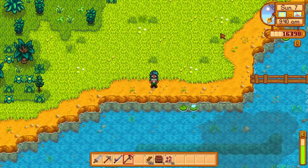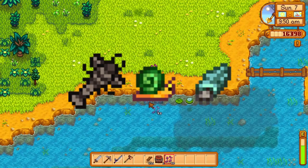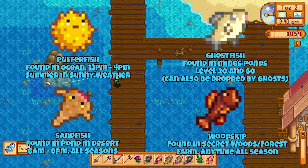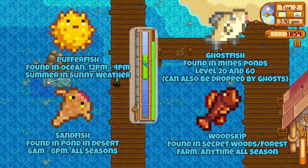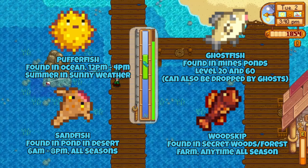The crab pot bundle: those found in ocean crab pots include lobsters, crab, cockle, mussel, shrimp, oyster and clams; and those found in freshwater are crayfish, snail and periwinkle. The specialty fish bundle includes puffer fish in the ocean between 12 pm and 4 pm in summer on sunny days; ghost fish found on levels 20 and 60 of the mines; sandfish found in the desert all seasons between 6 am and 8 pm; and woodskip found in the secret woods any season at any time — or on the forest farm option any season at any time.